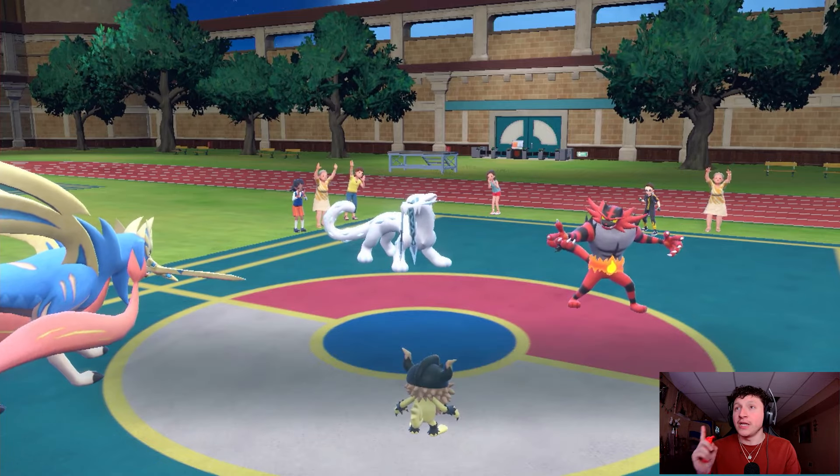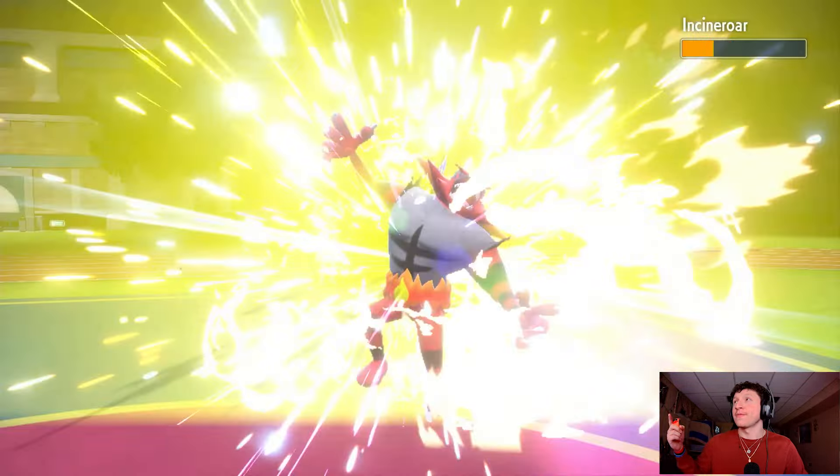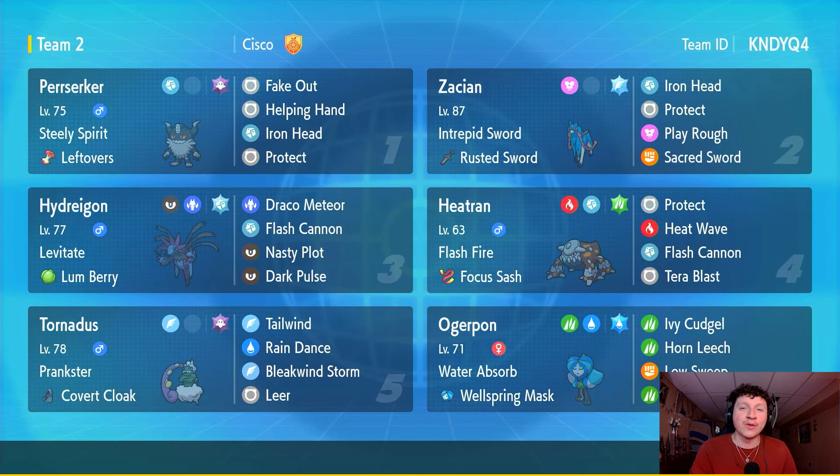Helping hand, Behemoth Blade with the Steely Spirit boost — give me the KO on the Incineroar! Screw you Incineroar, let's go! Screw you Intimidate! What's going on guys, Cisco here, back with some more VGC double battles.